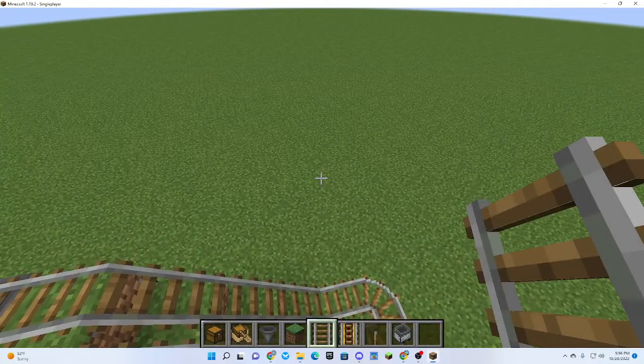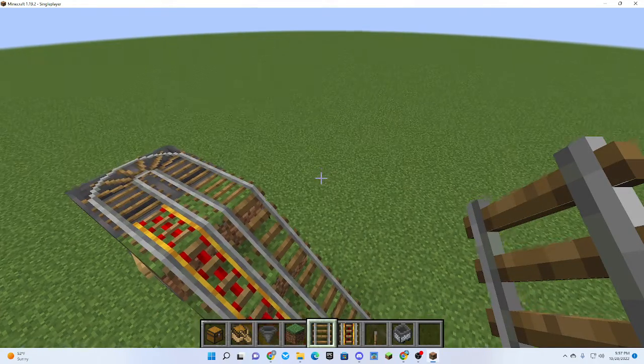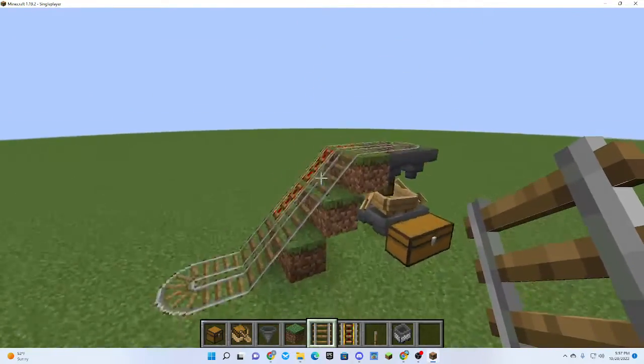If you are curious how to fly and crouch at the same time, just hold the crouch button, and then hold the fly button, and hold up the space bar.